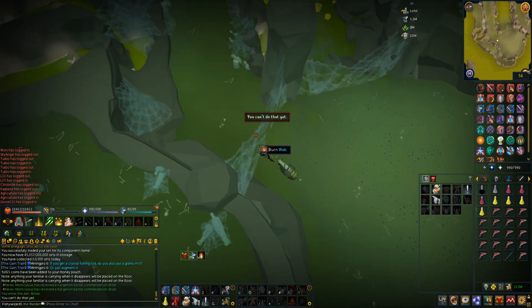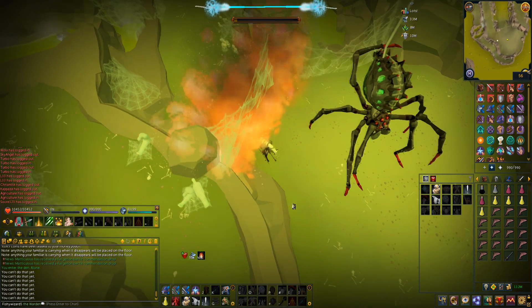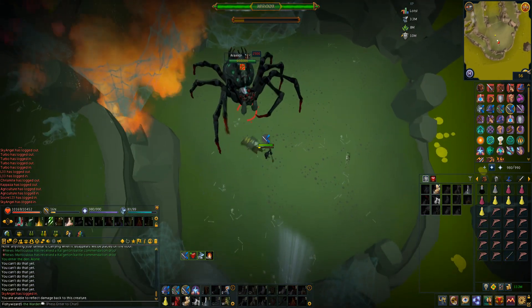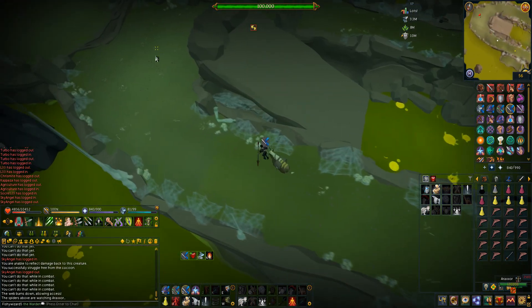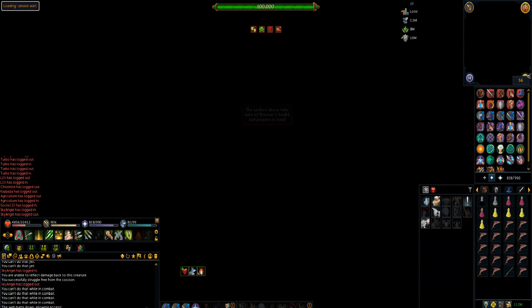Let me burn this web. He spawned melee! I'm not doing this in melee - I'm going to lobby. If you don't know how to lobby out of Araxor, all you do is burn a web down, surge all the way down, get out of combat, and hit lobby. And you're out.